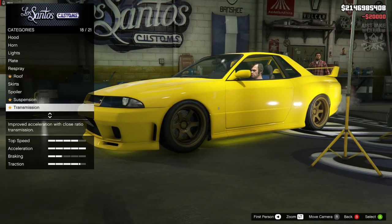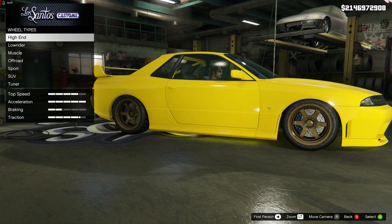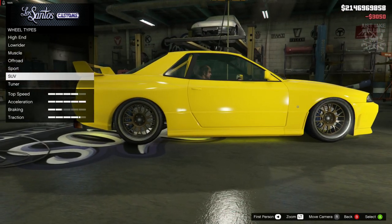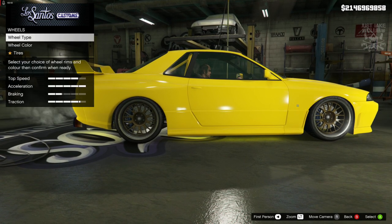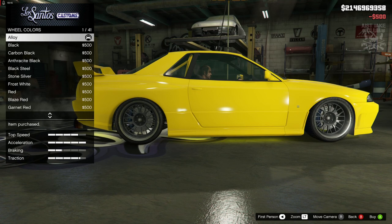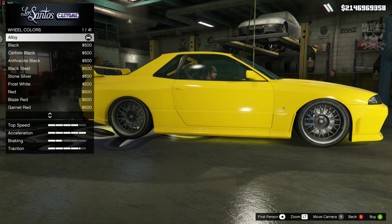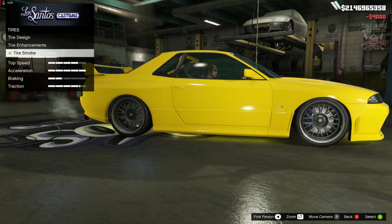For the suspension we're going to go competition suspension, and we're going to get a race transmission and obviously the turbo tuning. For the wheels we're going to go into wheel type, into the SUV category, and grab these Cosmo rims which are pretty much identical to what we need. If you're online go and grab the chrome — I can't get chrome in Story Mode so I'm going with alloy. Alternatively, if you can't afford chrome online because they're very expensive — like 80k which is ridiculous — alloy does a good job in my opinion.